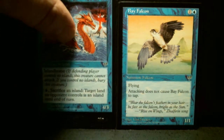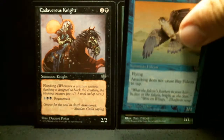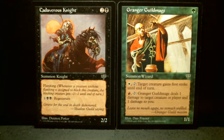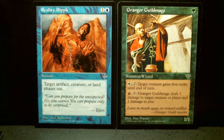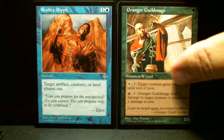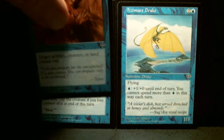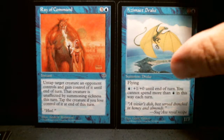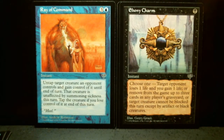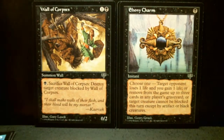Coquempsa Serpent. Bay Falcon. Cadaverous Knight. Granger Guildmage. Reality Ripple, which I have played. Azimact Drake. Ray of Command. One of the Charms, which I have played also — these are one-drops.